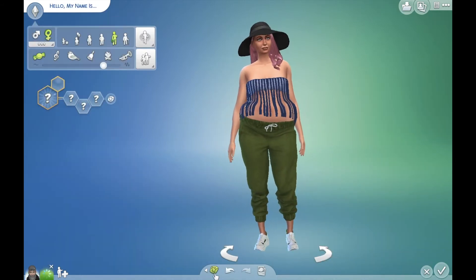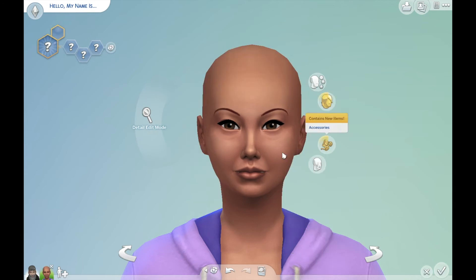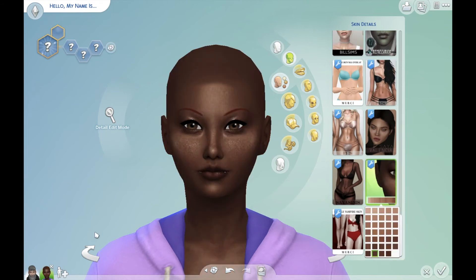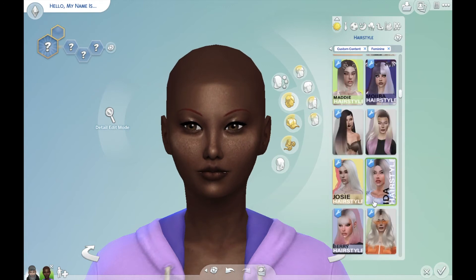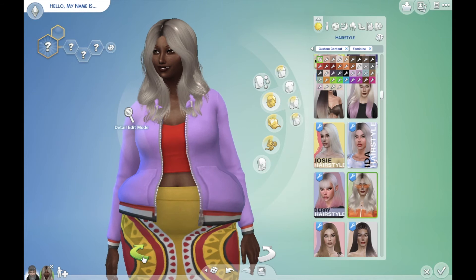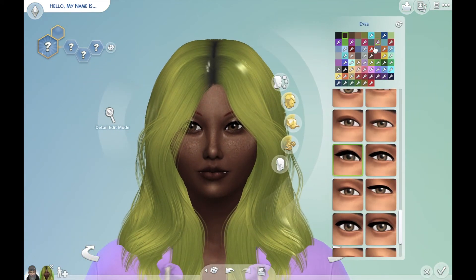Now we're going to make an adult sim. Let's randomize her a few times. Here we have our starting lady. Let's take everything off, and let's go into the lovely skin details that absolutely ruined the last look. I think I want to make her a little bit darker — ooh, that's pretty, I like that a lot. Now I want to go right into hair. I'm going to go with something a little bit different, like this — I'm so glad that works. Now I get to change the color. I think I want to go with green. I love that, it looks so good. I'm going to give her green eyes to match her green hair.